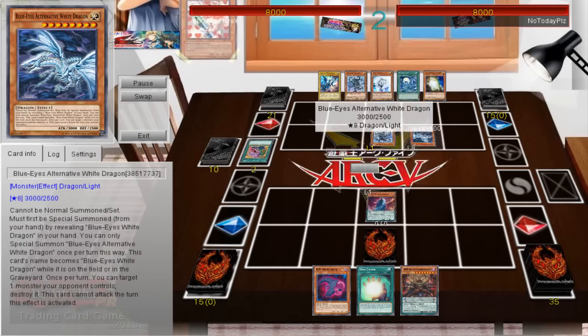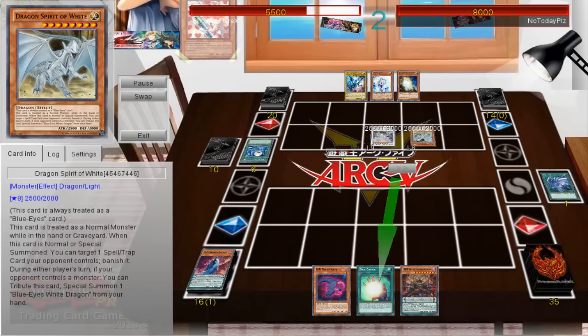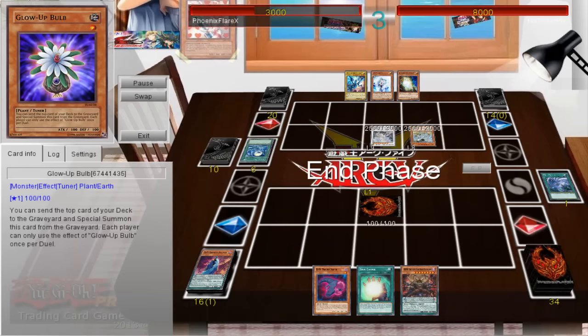He starts his turn with Pot of Desires, immediately getting the plus back from the Vayler he used, taking a plus one overall. It doesn't banish anything of real worth — two alternatives and two Gospels. Then he Normal Summons Sage, searches another Vayler, summons Alternative out of his hand, pops my Kepler, uses Sage on Alternative Dragon to turn it into Dragon Spirit of White, goes into Spirit Dragon, Silver's his Dragon Spirit of White back, and clears my cards. He hits me for 5k.